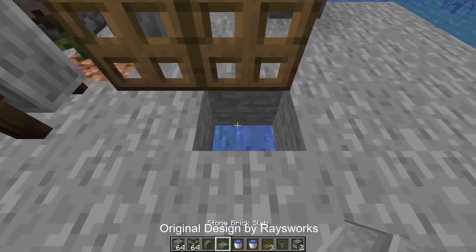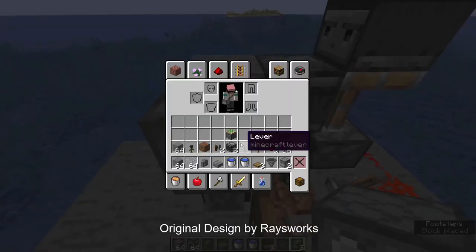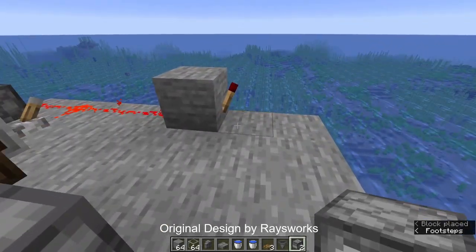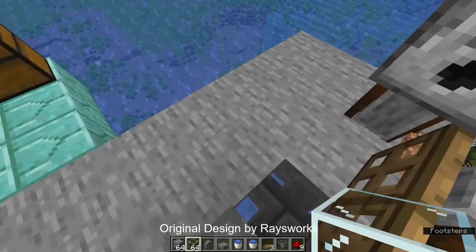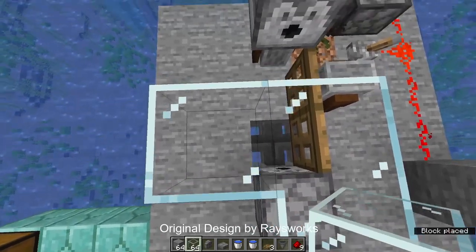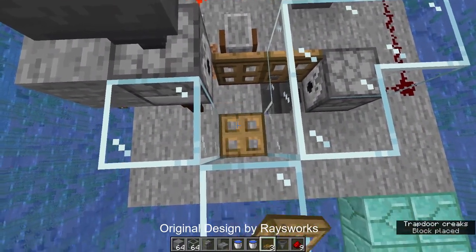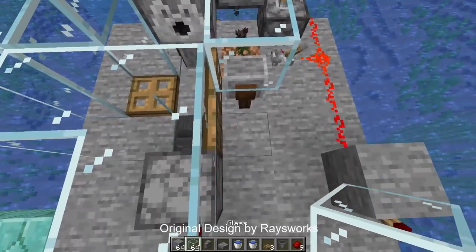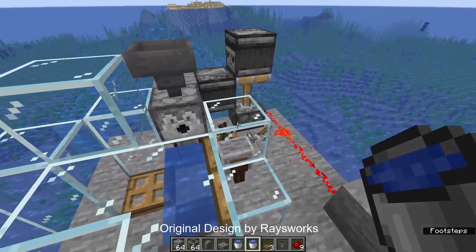Take your dispensers, hopper, trapdoors, water buckets, slab, and wall. Where the grindstones are, place a trapdoor on top so it folds up. Place one at the bottom that folds up, then break a hole in the bottom and place a wall. Place one dispenser here and the hopper on top of it, then the second dispenser and run a redstone line into it.